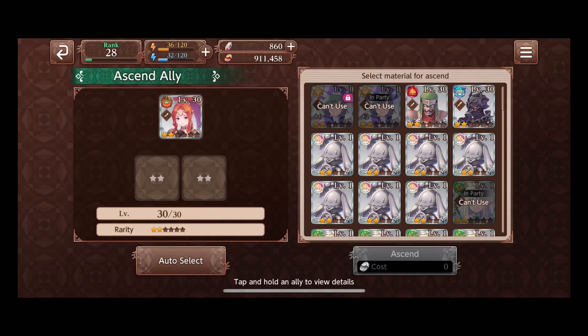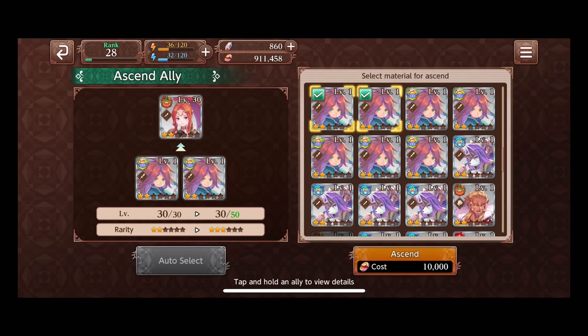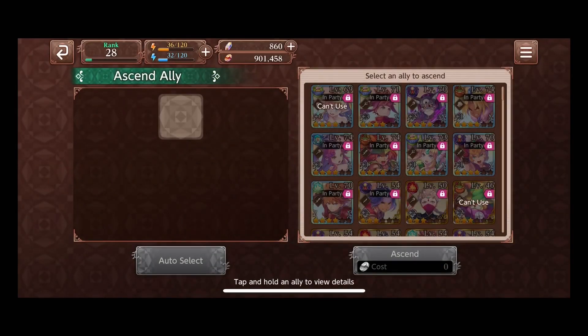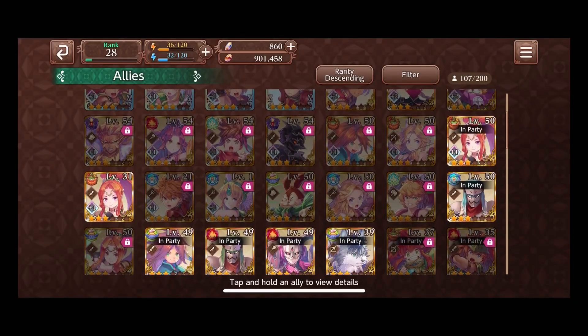Once you get your level 30 character you are able to ascend — right there. I definitely don't recommend using nitwits here. Stick with the characters, and do not use your level 30s that you've already worked on — that's a big no-no. Use the level ones, pick whatever random ones you want, and it's going to cost 10,000. That's going to put us at level 50 and a three star Amanda. I have a level 50 Amanda ready to go just for this video, and she is right there.